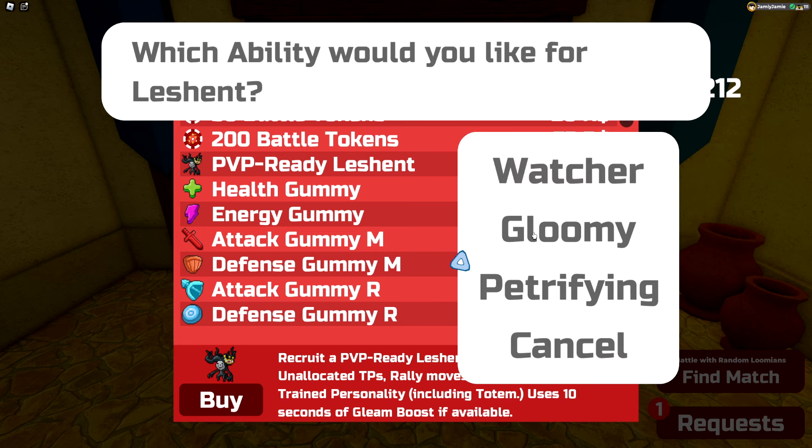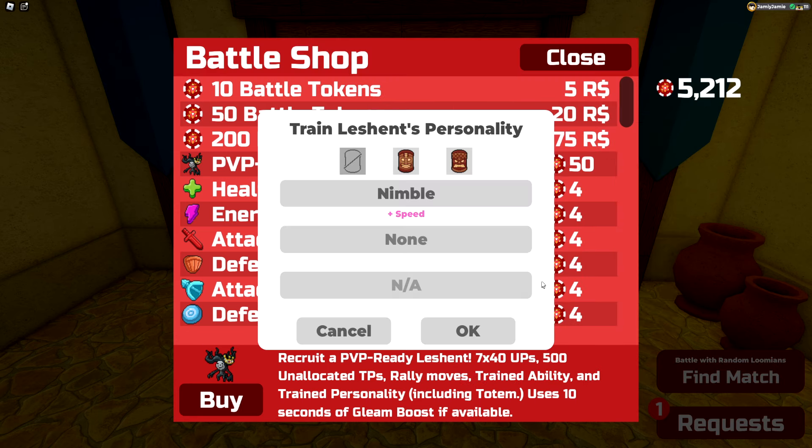Now let me show you what the purchasing process looks like. Once you click buy, you'll be able to choose your ability first, with Watcher and Gloomy being the normal abilities and Petrifying being the secret ability. All of them are fine options, although the most popular one right now is definitely Petrifying.